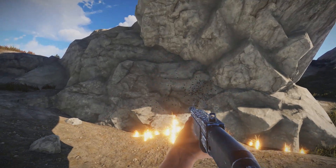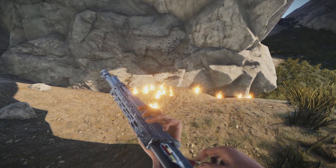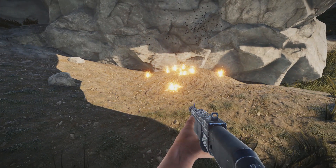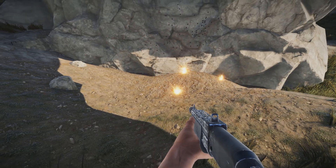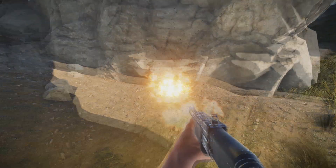They have bigger projectiles than other shells, so it is easier to hit, and they cause fires like other incendiary ammo, which will slow and do quite a bit of damage. You'll be able to find these to research them in airdrops and military crates.